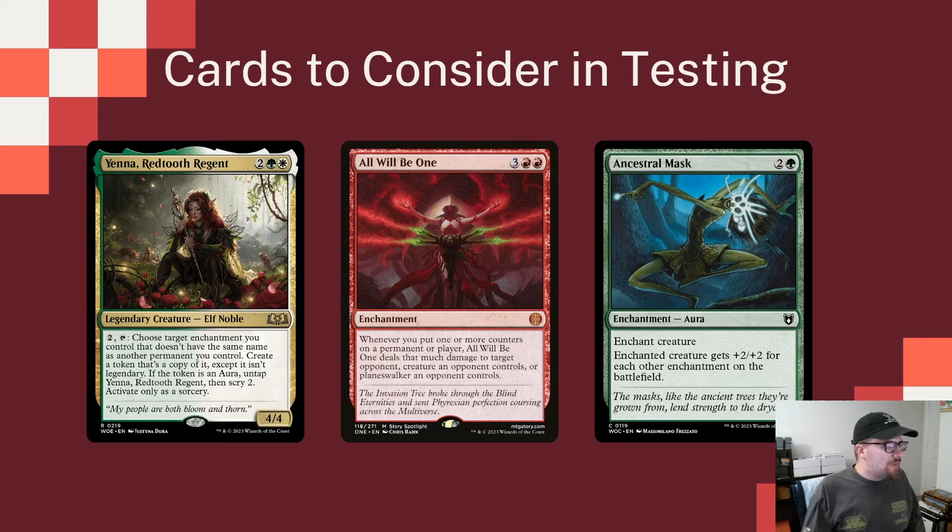Yenna seems like an absolute slam dunk — two mana to pick an enchantment and make a copy of it, except it's not legendary if it already is, and if the token is an Aura you get to untap and Scry 2. The important part is you could make a copy of a Saga and have multiple of that one running simultaneously. The fun combo is Three Blind Mice, where you could just keep making copies of Three Blind Mice with Three Blind Mice. All Will Be One adds another Shreinhalar effect — dealing damage to opponents whenever counters are placed, and it would also hit when Sagas get lore counters. Ancestral Mask is just a way to make a creature huge given all the enchantments we have.